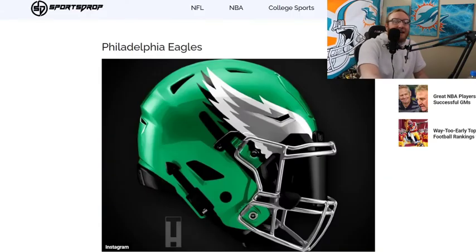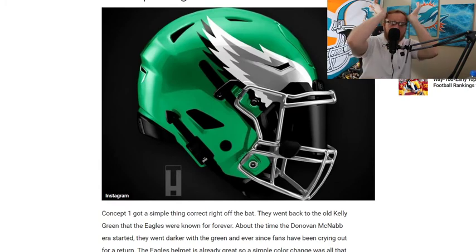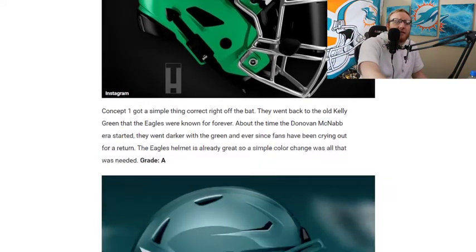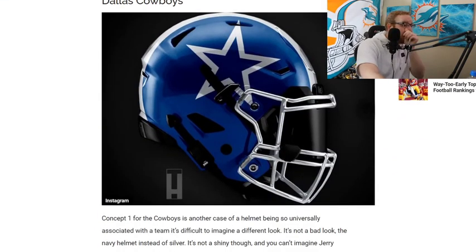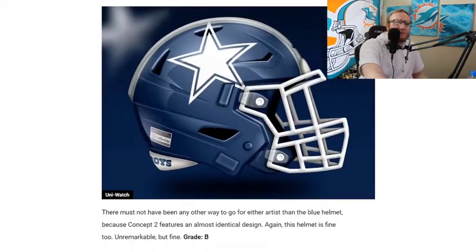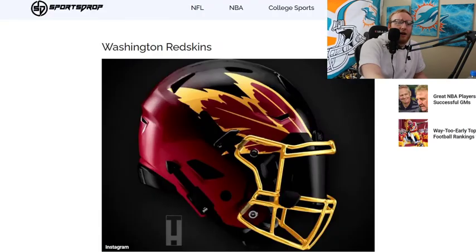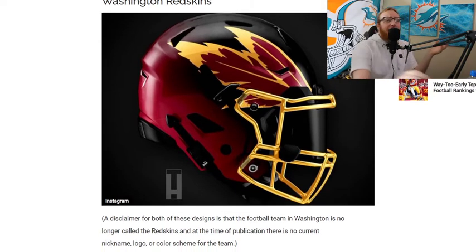Philadelphia Eagles — kind of similar to what they already have with wings coming off the temple of the helmet. Solid helmet but not better than the Steelers. Dallas Cowboys — same thing, similar to the Colts helmet. I would mistake this for the Colts. Moving on.